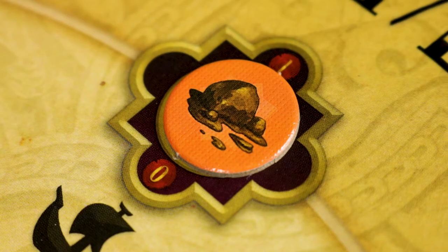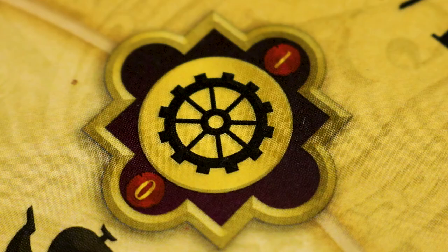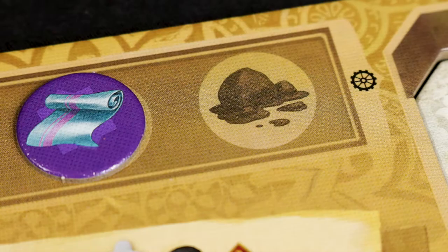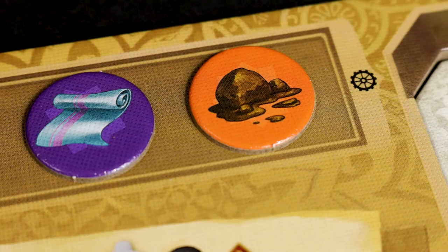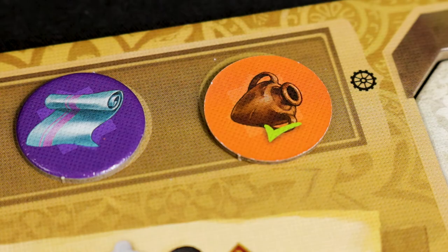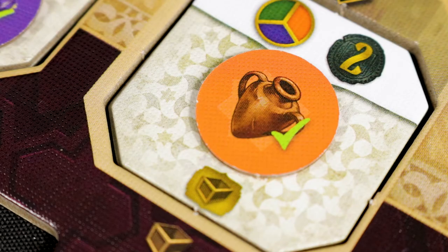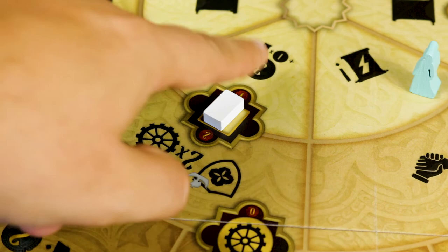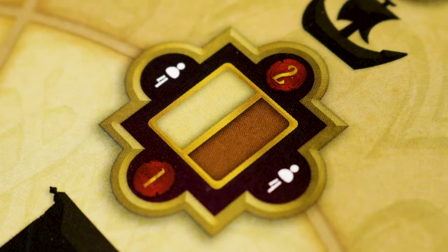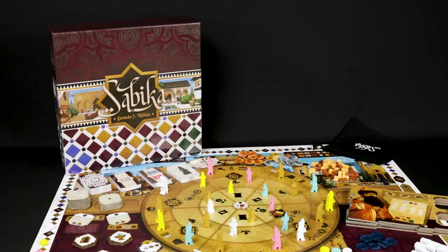Secondary actions are those located between the rondels. The ones located between the outer and middle rondel allow you to obtain a raw material or, if the square is empty, to process one you already have. The raw material goes to its processing box in your workshop. If you already have that raw material, instead of taking a second from the board, process the one you already have. Processing consists of flipping over a raw material tile and placing it on its good side in one of your star houses. The secondary actions between the middle rondel and inner rondel allow you to obtain one marble or, if the square is empty, either one gypsum or one wood. To perform these actions you must pay the dinars indicated depending on the type of worker you use.